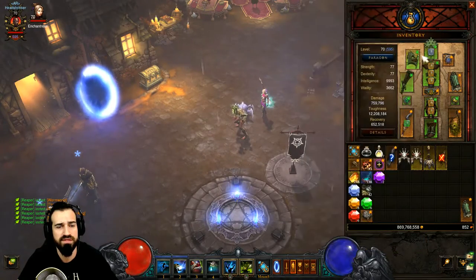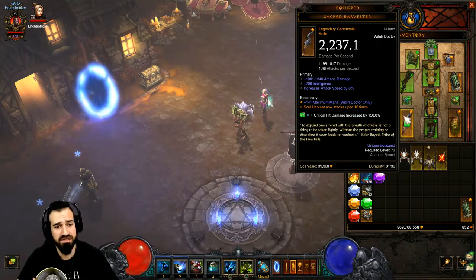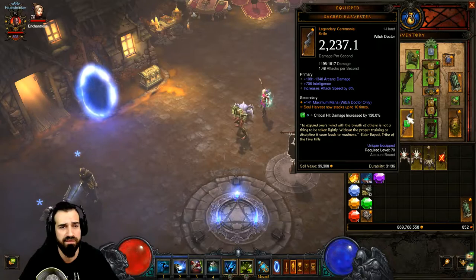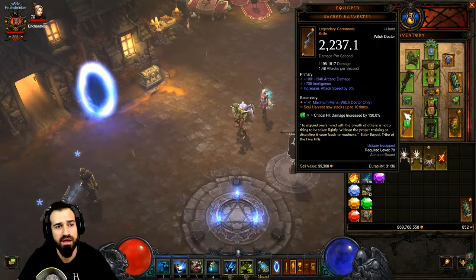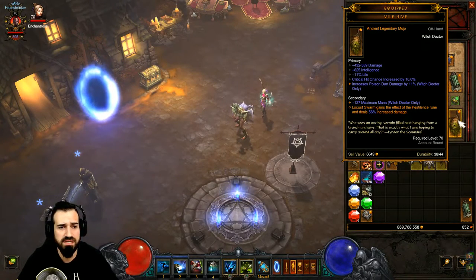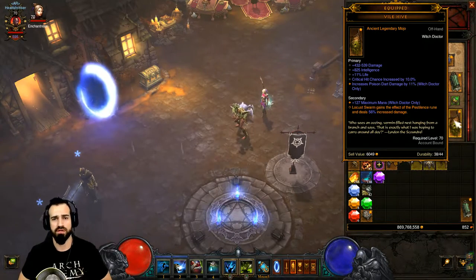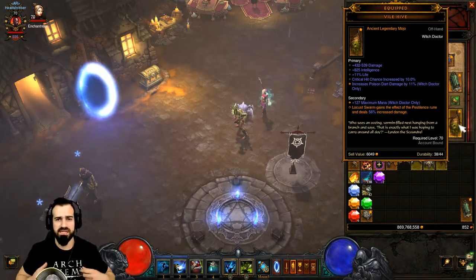Jade Harvester's pants and Jade Harvester's boots complete the six-piece set. For the weapon, we're using the Sacred Harvester — same as with most Witch Doctor sets. An ancient version is obviously a great damage buff; I've been unlucky getting one. We're also using the Vile Hive off-hand, which gives Locust Swarm the Pestilence rune effect and deals 56% increased damage, allowing Locust Swarm to spread to other enemies on kill.